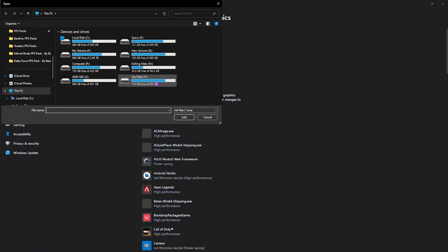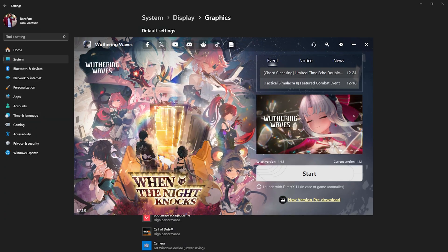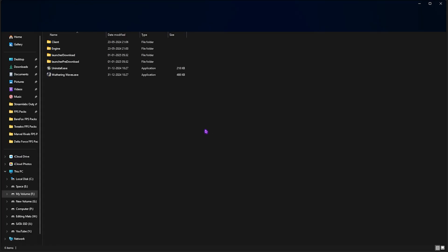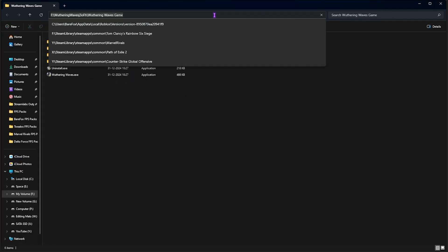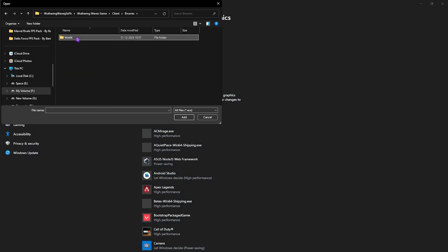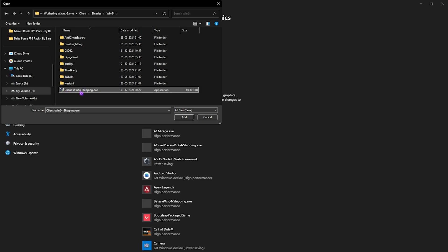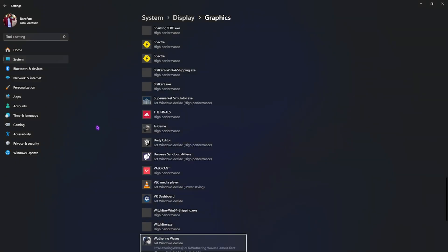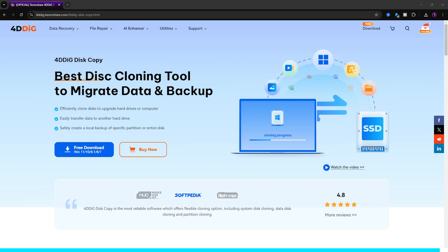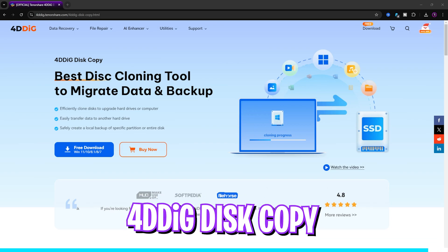Navigate to the download location of your game. If you're unsure, go to the settings gear and copy the game directory path, then paste it in the browse field. Head to Client > Binaries > Win64 and find ClientWin64-Shipping.exe. Click Add, then go to Options and select High Performance, then click Save.